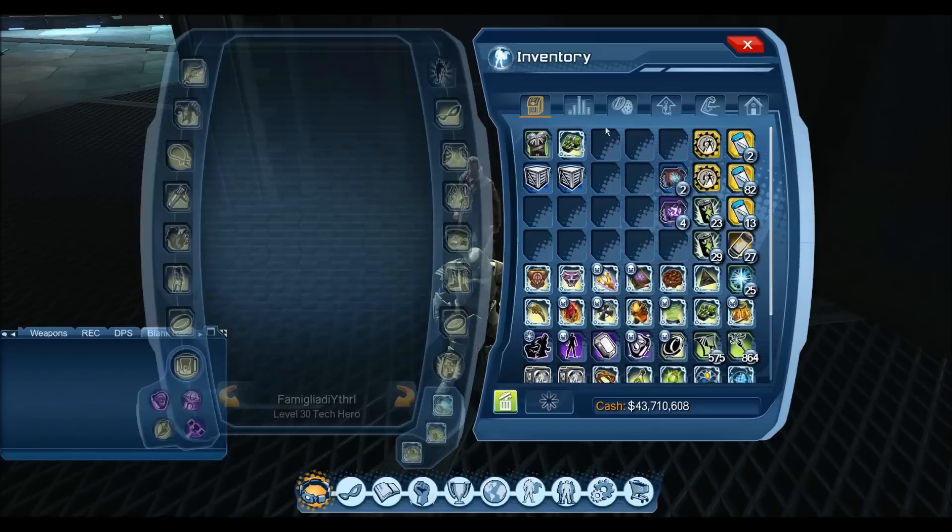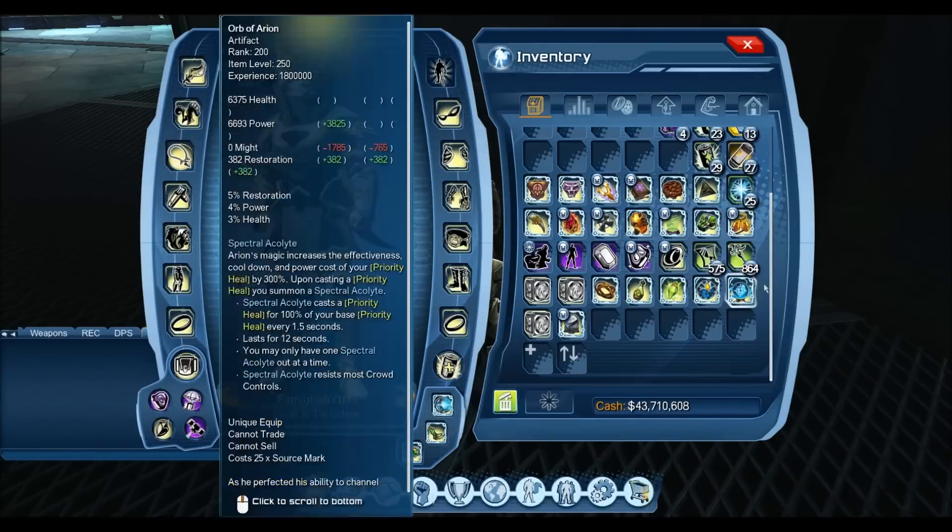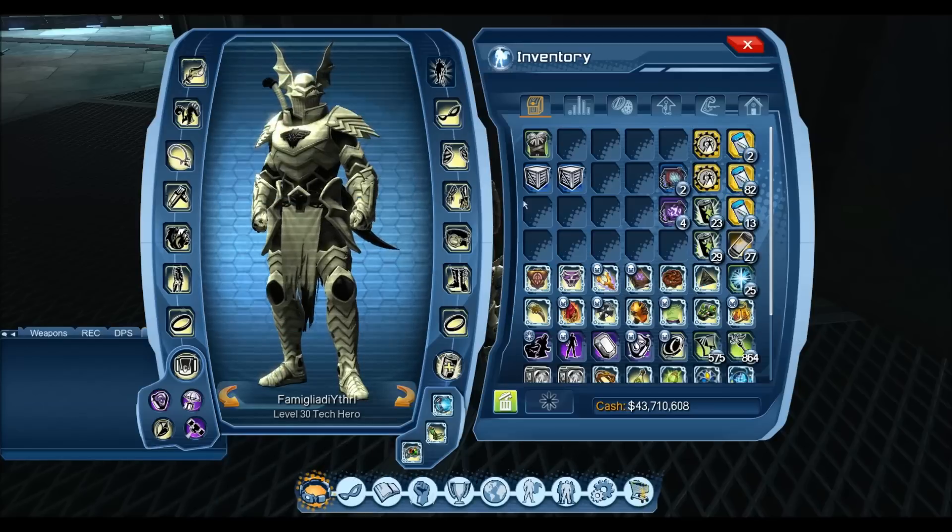That's what it looks like to get the catalyst. If you have any extra old ones, you just consume them for source marks and buy the ones you need.